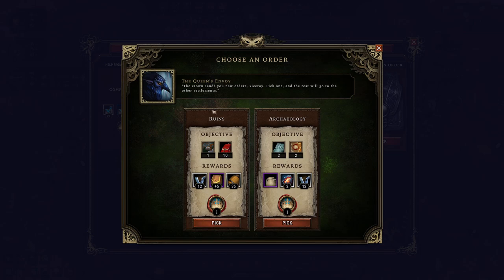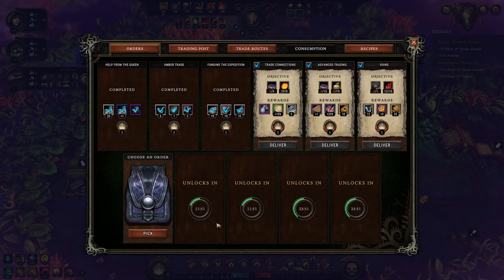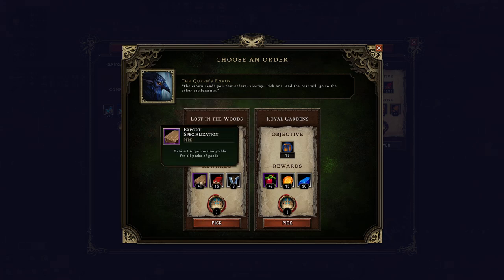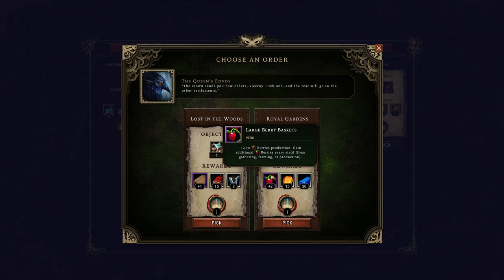Ten provisions as well as rebuilding a ruin — we already have the ability to do this. We have an artisan we can rebuild and enough provisions, so we could complete this instantly. Do I want it? Twenty pottery every time I discover something — no, the box of simple tools is very persuasive to me. Welcome new villagers from camps found in Glades — in order to get plus one to production yields for all packs of goods, I do like that.